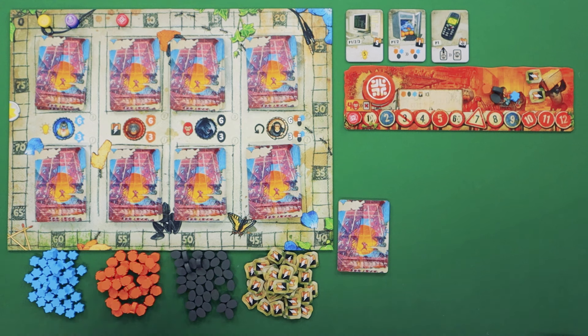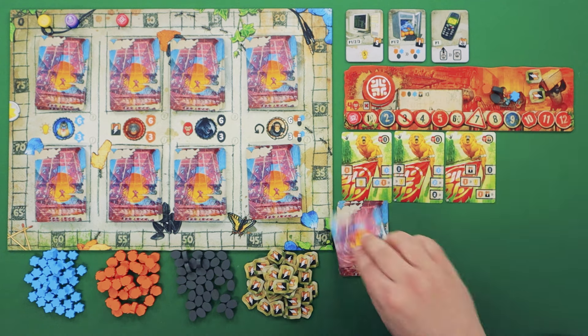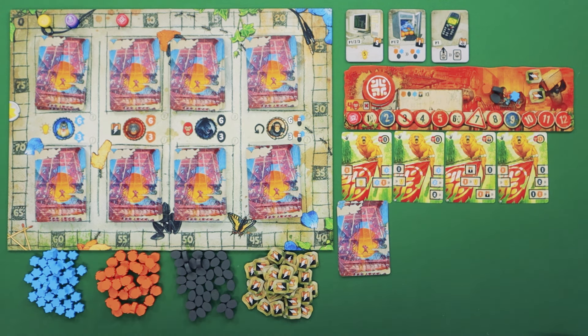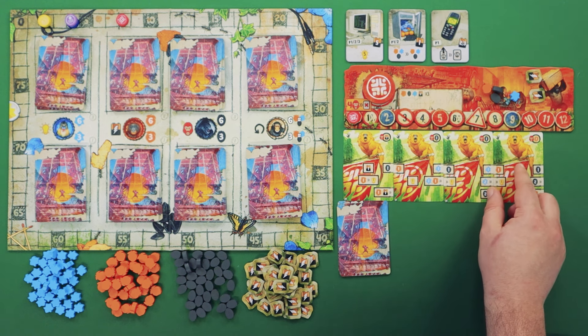The first phase is assembling your tribe. You'll start off by flipping up four cards from your deck. Each player will start off with mandrill cards, but as the game progresses, you'll of course be adding stronger cards to your deck. Once you've revealed your four cards, each player is going to rearrange them such that they interact in a way by closing or opening different frames.